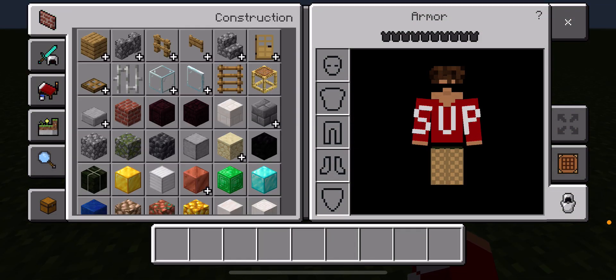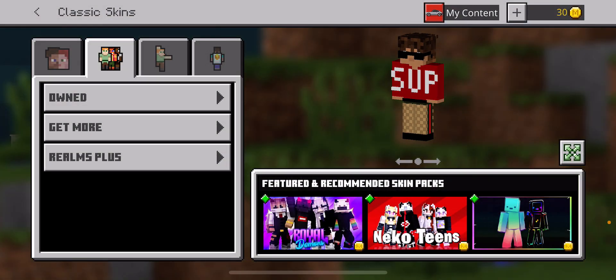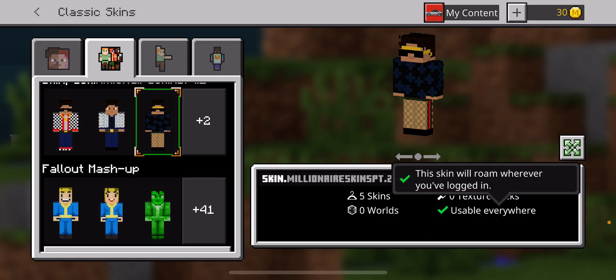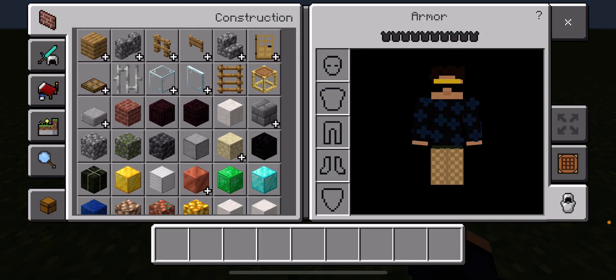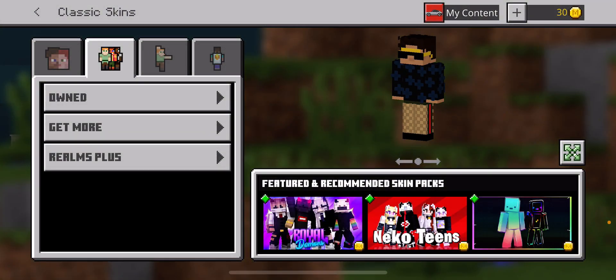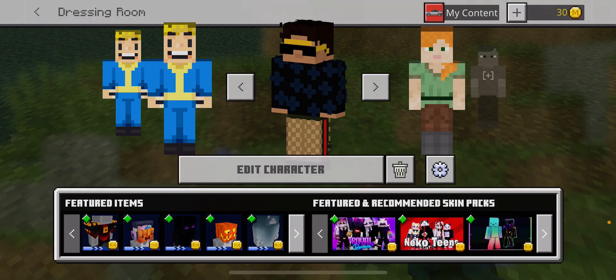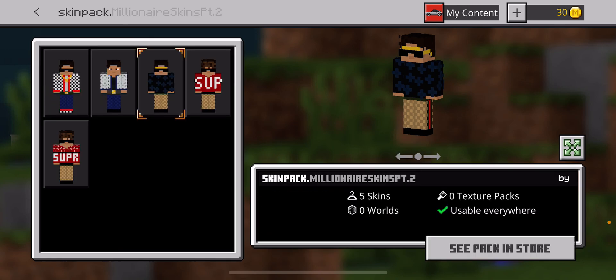What is up guys, welcome to another video. I guess I equipped this skin because it looks cool, but it has pretty much no pants. This is my skin — why do these pants look weird? Other khakis, that's why. So why didn't I even equip that skin? My new skin is this one.